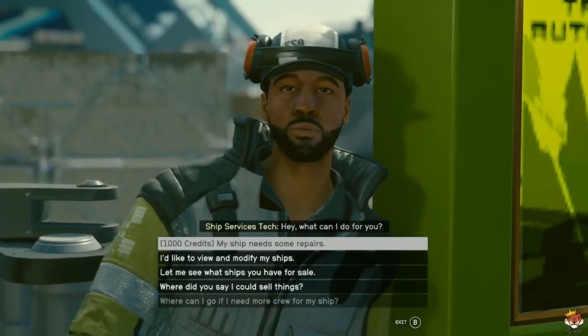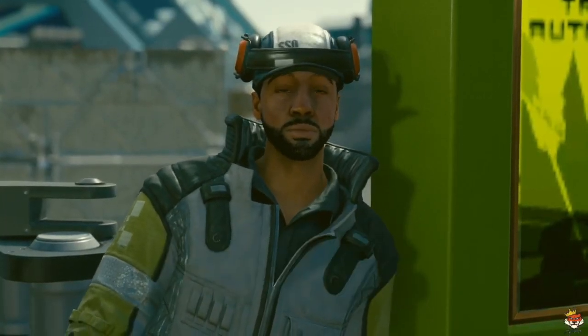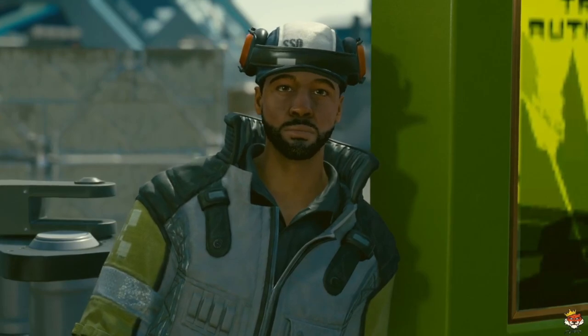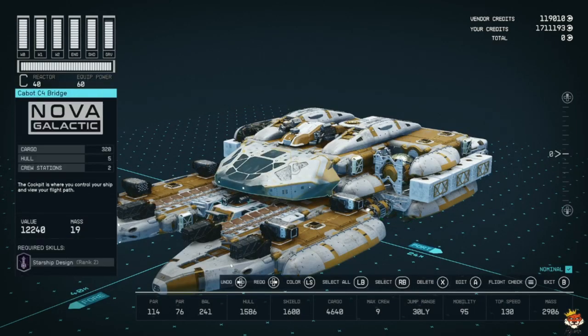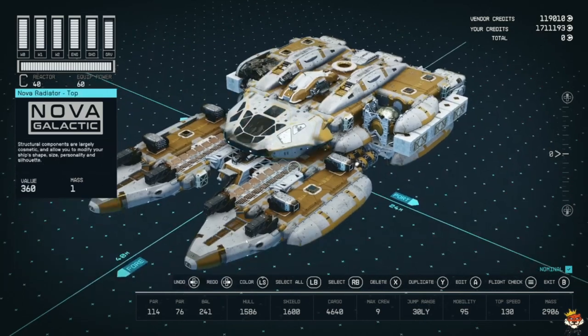Let's modify our ship and check the stats. As you can see we have really nice shields - yes I have the shield perk - but we have 4.6K cargo which is pretty decent, 1600 ship shield, 1586 hull, max crew of 9, jump range of 30, mobility of 95. For this type of ship that's really nice. Top speed of 130 and mass of 2.9K.